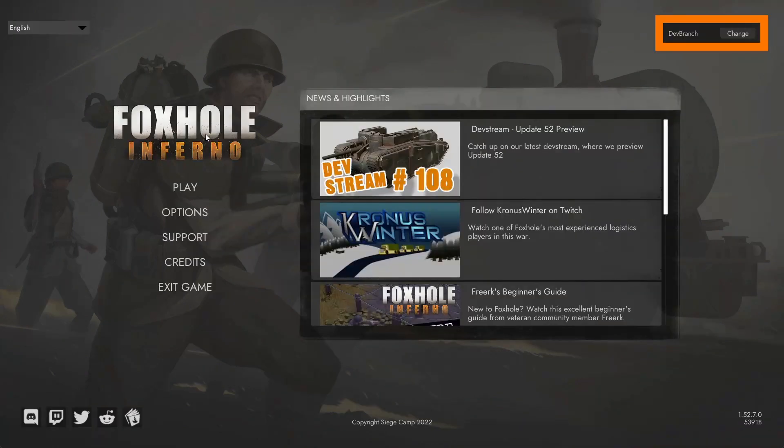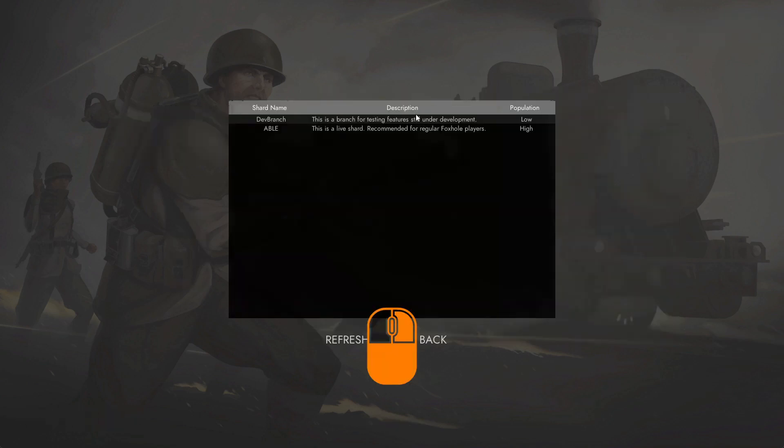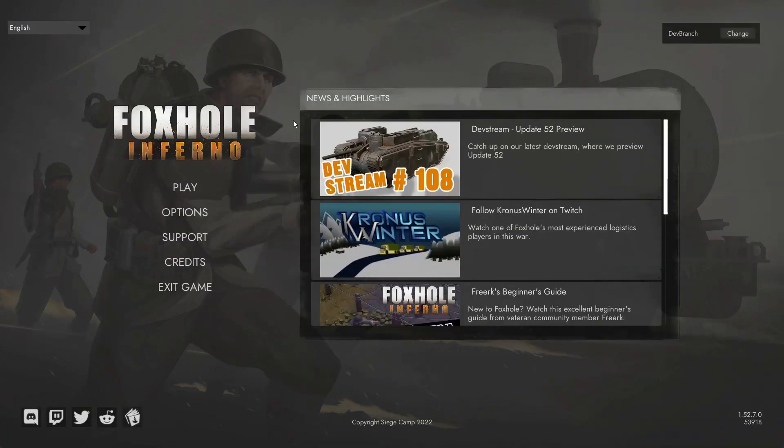In the main menu in the top right, we make sure that the shard we have selected is DevBranch. To check that, we go to the Change button and in the list we select DevBranch. Once we have DevBranch selected, we can hit Play.